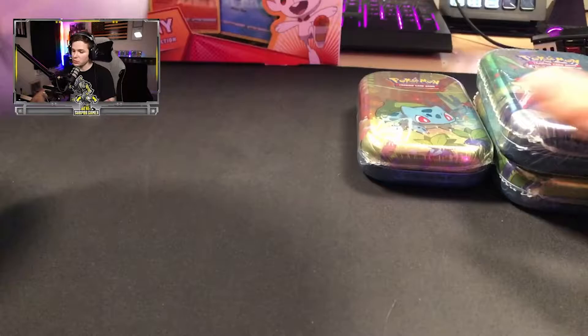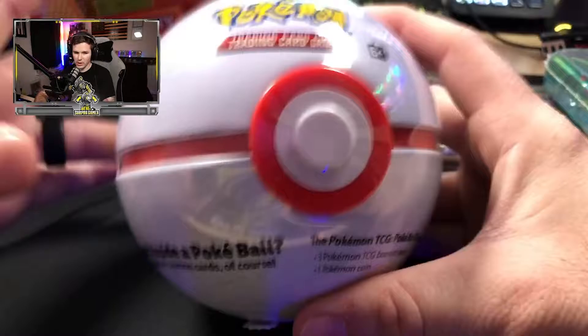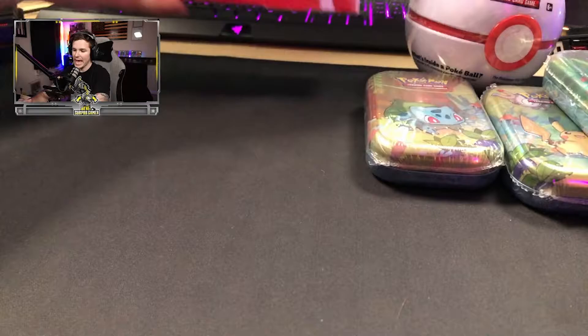Each tin comes with two booster packs and a little metallic Pokémon coin. We got our Pokéball. We've opened a couple of these, but we haven't opened any of these on camera. And then we have our big one, our Scorbunny collector pack with a pin. Nice Zamazenta huge card, and four packs in here as well. We're going to save that one for last.